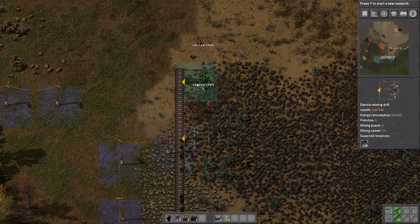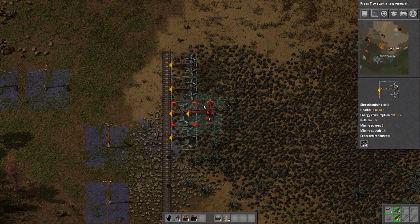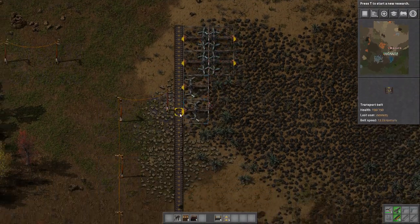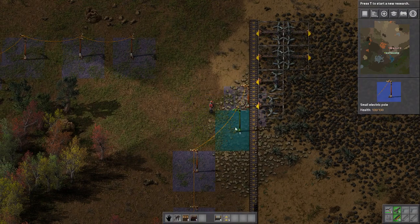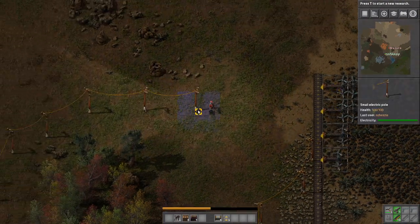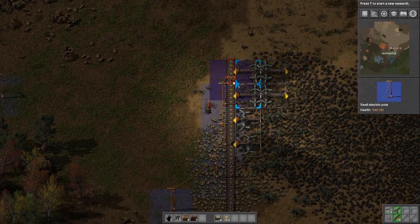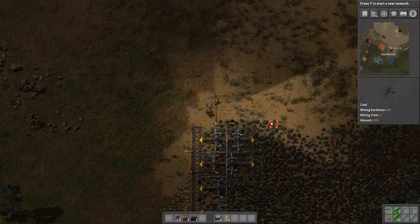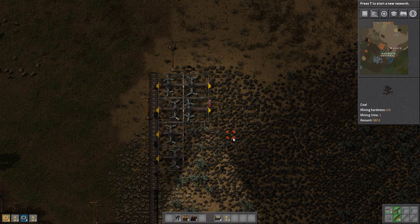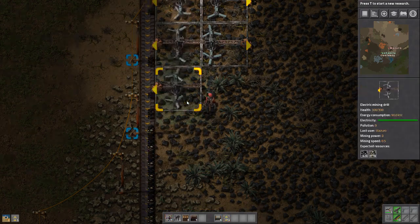How many electric drills per area should we have? As many as possible. We're going to need a lot of everything. For now, just as many as you can that are feasible. Building a lab. We're going to have to reroute a lot of this stuff too, but for now this is fine. The hell is taking all the iron? Don't kill my lab! We need more resources - how much iron did you use to build that?